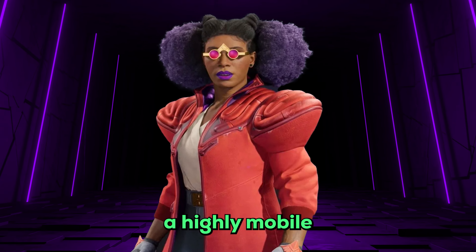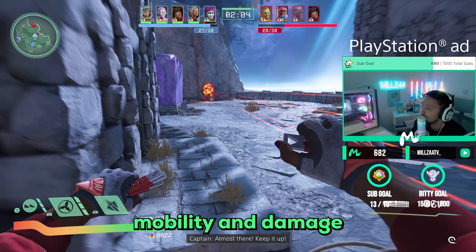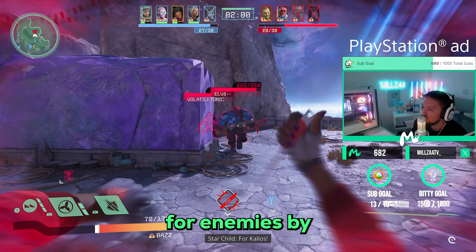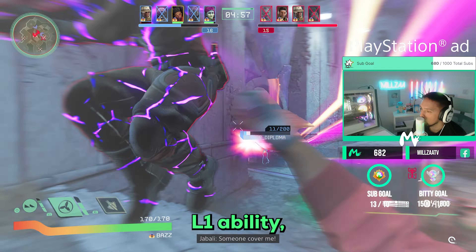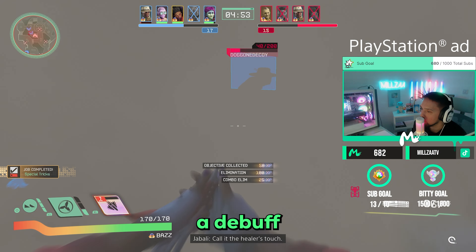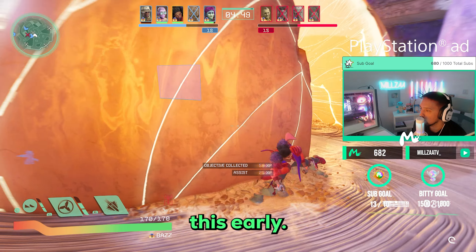Next we have Baz, a highly mobile free gunner who specializes in knives. She has great mobility and damage but is very squishy, though can be very annoying for enemies by getting in their face. She has ranged knives as her main damage output, alongside her L1 ability which is a ranged shuriken that applies a debuff causing enemies to take more damage — so you want to land this early.